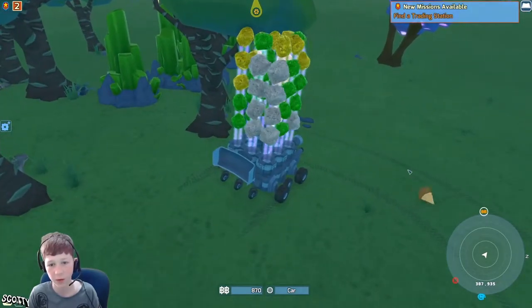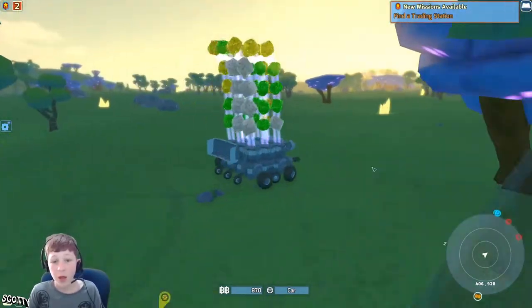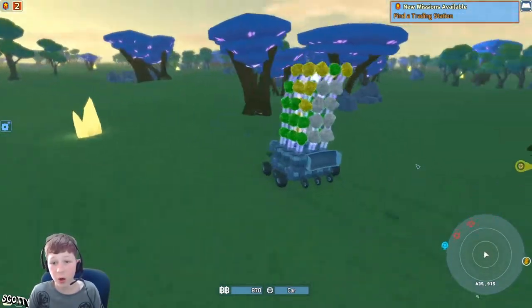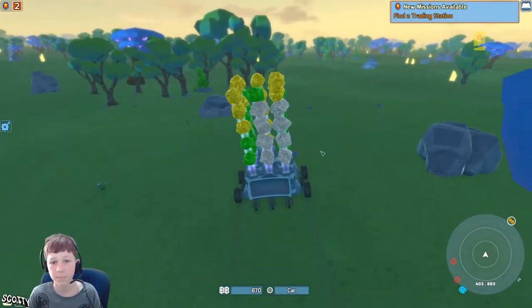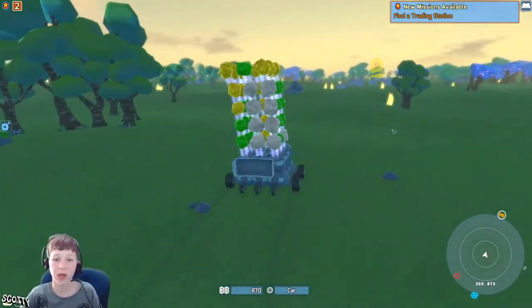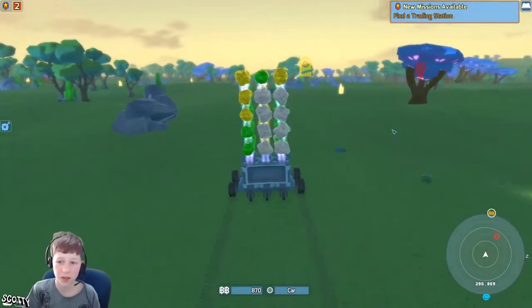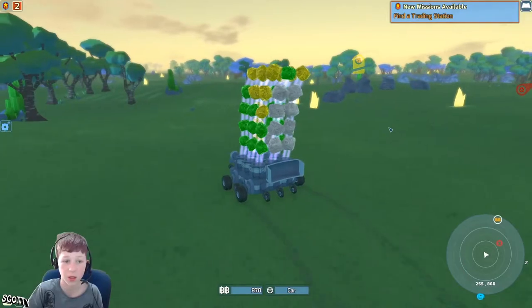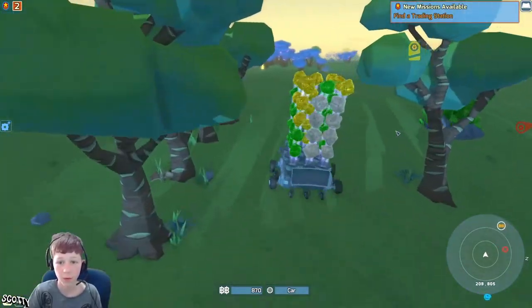I'm actually full. Let's remove that wood — there we go, that should be enough. Hopefully this is enough for a healing bubble because I desperately need one. A tick just landed over there — he's big. Let's just not go near him. Wait, this isn't my base — this is another trading station!